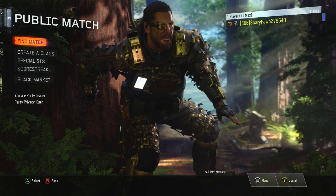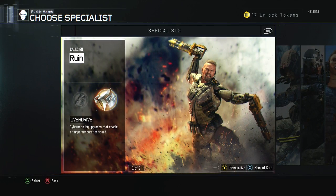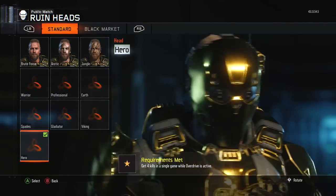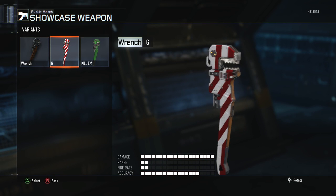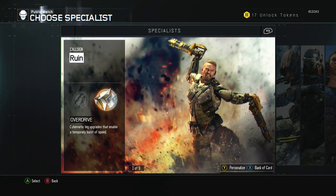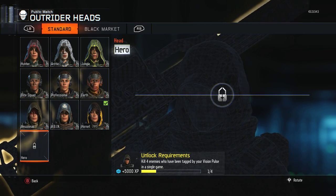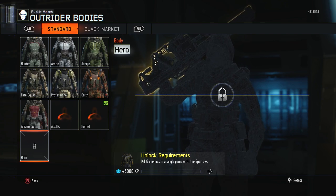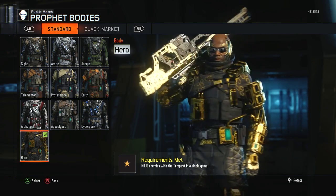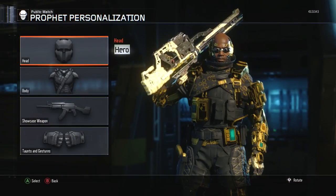Right now I am using the gold specialist named Ruin. If we check out all my specialists, I do have gold gear for some of them. Ruin is all maxed out with hero gear, using the wrench. He's rocking the candy cane. I don't have anything for Outrider yet — I'm still trying to get four enemies killed who have been tagged by vision pulse to get the helmet. I do have the Tempest fully unlocked with gold hero gear: kill six enemies in the Tempest in one game, six times.